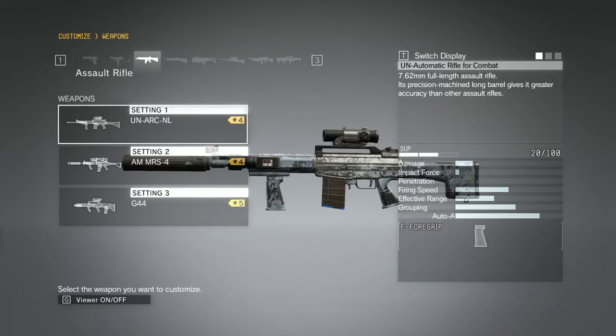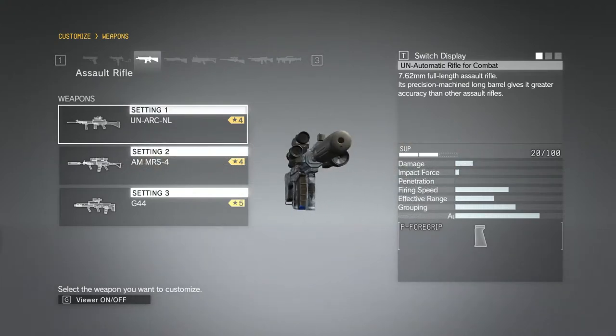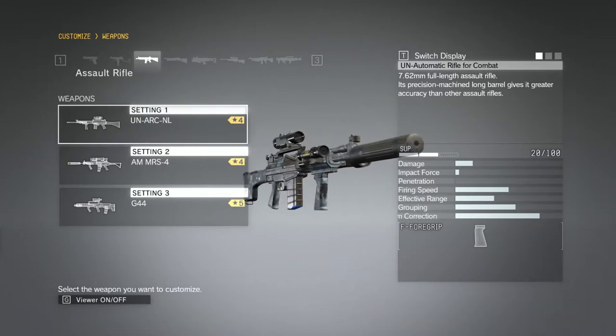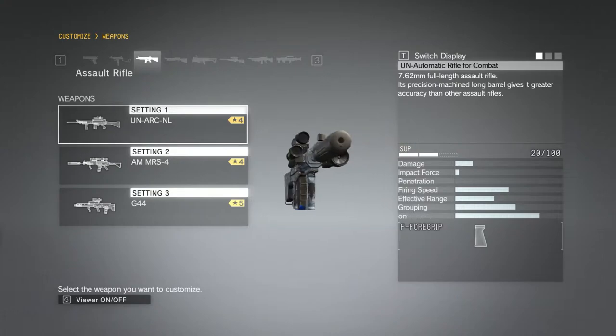I've recently unlocked Rank 5 — I'm using Rank 4 at the moment as you can see — but only Rank 5 has the Suppressor. I've actually applied a Suppressor to Rank 4 because I have the Master Gunsmith. But since I upgraded to Rank 5, I can't apply another Suppressor.